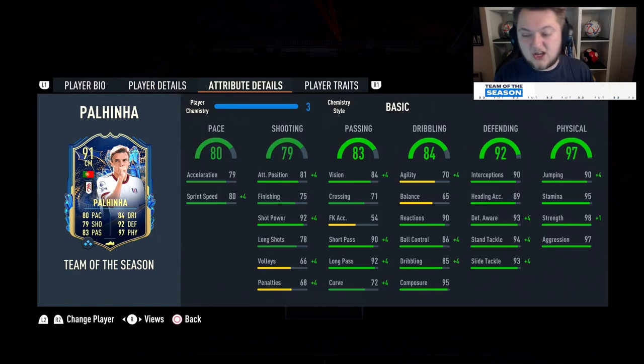So this card looks to be great. His path to glory card was awesome. He's got 79 for acceleration, 80 for sprint speed. His shooting stats are quite poor — they're okay for a CDM with 81 attack positioning and 75 finishing, 92 shot power and 78 long shots being the only greens there.